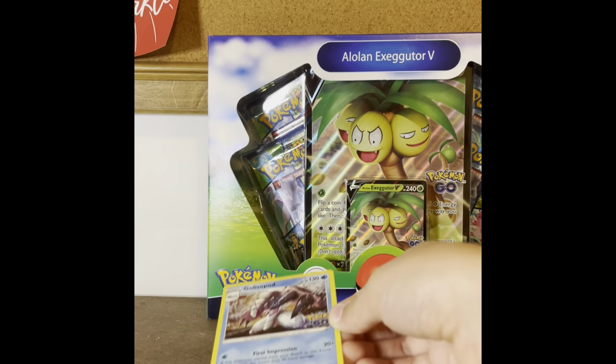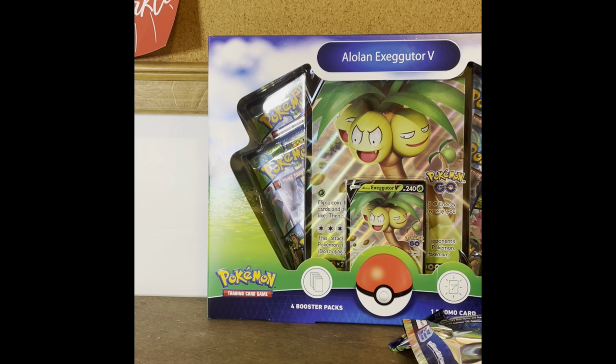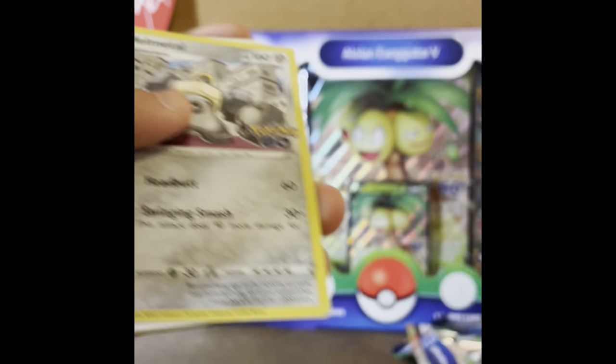I know what you're thinking — there is a Venusaur Radiant card in the set, and Blastoise has a Radiant card as well. Those Radiant EV boxes only have eight packs in them and they're like five dollars more than the ETB.